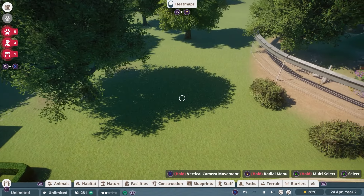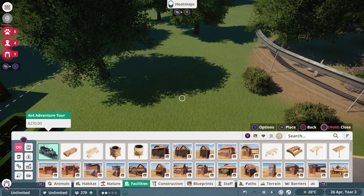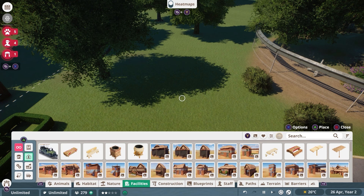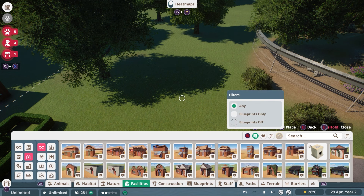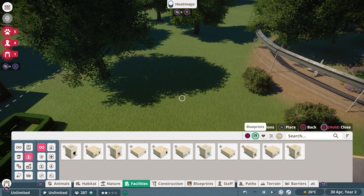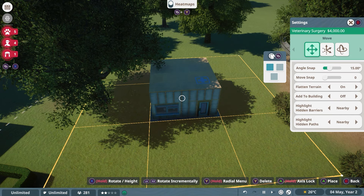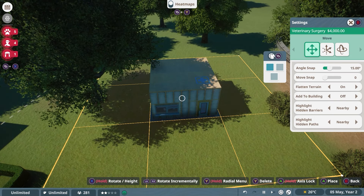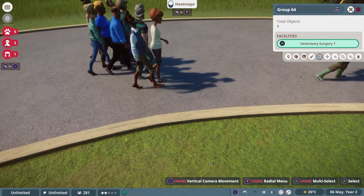Let's delete this tree in front of us — this is where the vet will go. Go to Facilities, navigate to Staff Facilities. Disable blueprints by pressing B, click All, then find the vet. Bring the vet station over here and rotate it so the entrance faces front, in the shadow of the tree. That's nicely covered. We just need this one vet station, and that's fine.